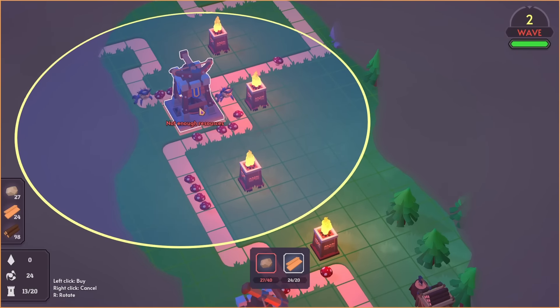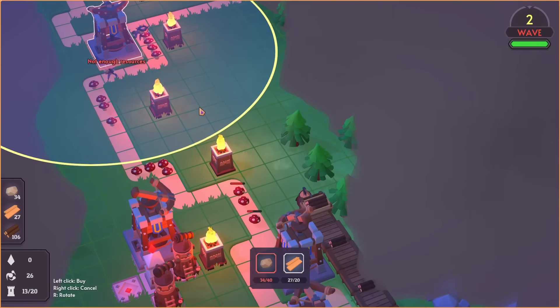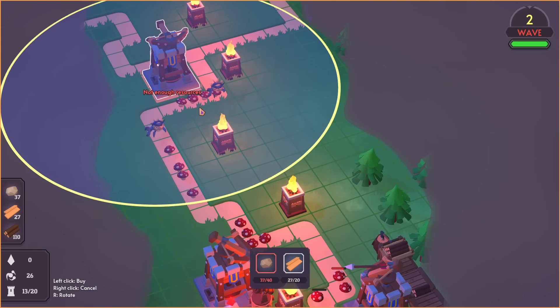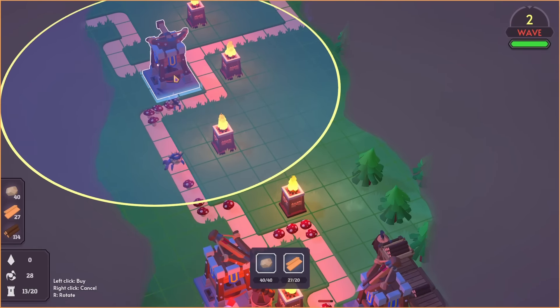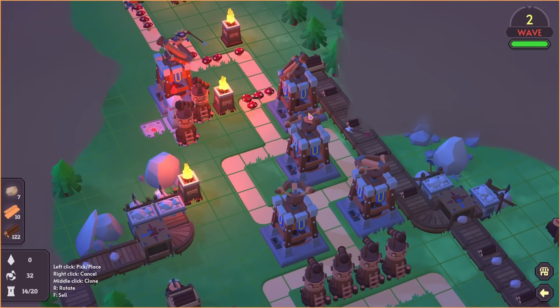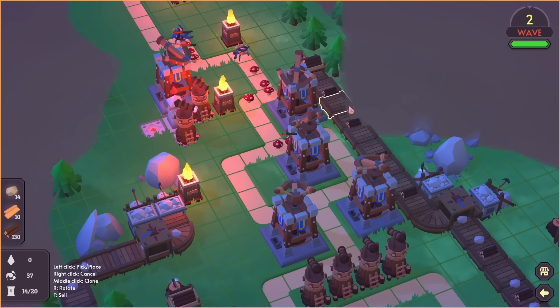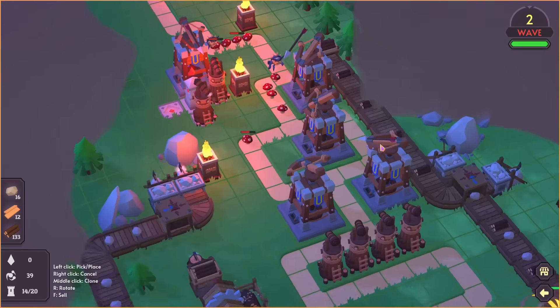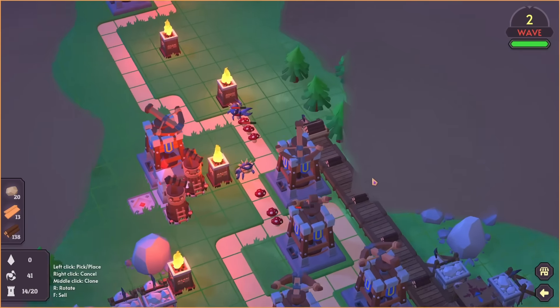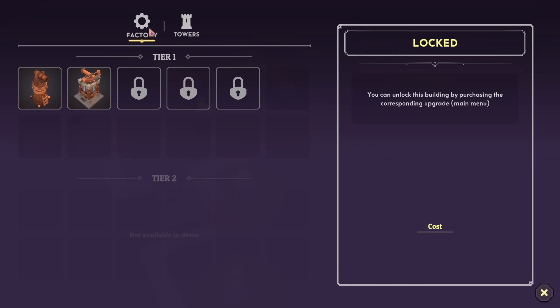We are limited on the number of towers we can build — otherwise I'd just be building the basic towers in loads. We get to a point where it says no more towers. This is only a demo but I can't click on the towers, I can't delete or remove them. So yeah, that hasn't really been factored in as yet — you need to choose which towers you build and where.